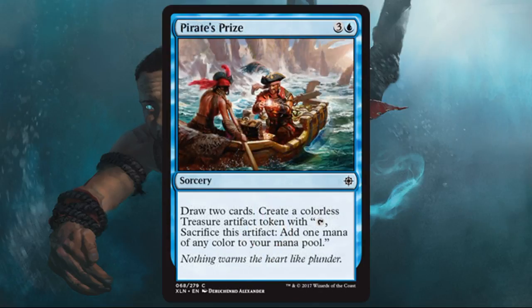Pirate's Prize is actually a decent limited draw spell. It costs four at sorcery speed, but you're making up for that because you get a treasure token. Even if you're not doing something degenerate with those tokens, just being able to use that for mana is pretty exciting, and you get to draw two cards. So it replaces itself and gives you another card. Don't forget about these card draw spells — use the ones you can, and if this is the one you got, you'll be happy to run it.